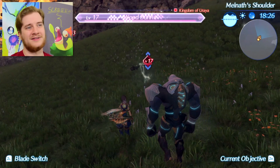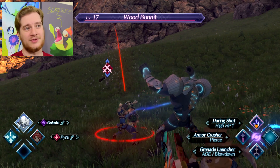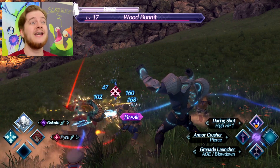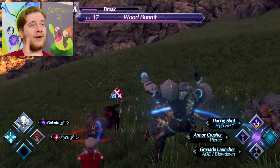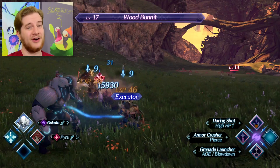The first thing you need to know about — it's really basic — is auto attack. Basically, when you engage with an enemy, I'm not doing anything and yet I'm still attacking. This is, unsurprisingly, the auto attack, and it basically is just your standard attack that does it automatically, unless you're moving around. If you're moving around like this, it won't do anything — as you can see, I'm not firing my gun.